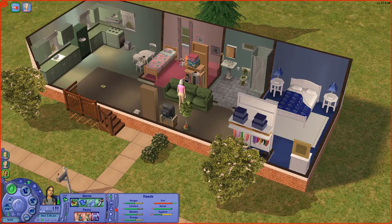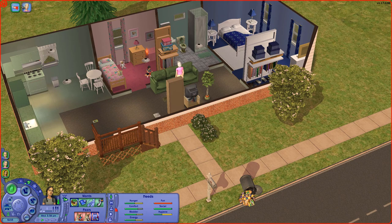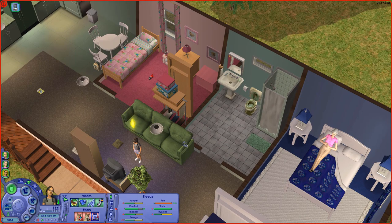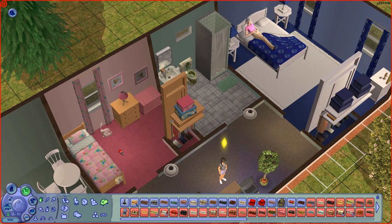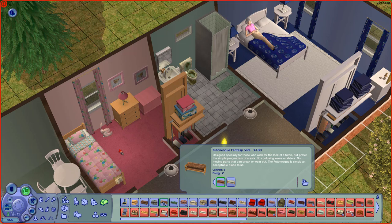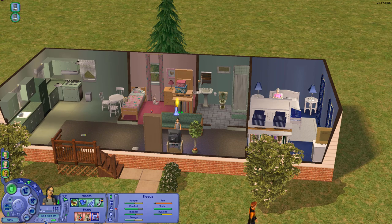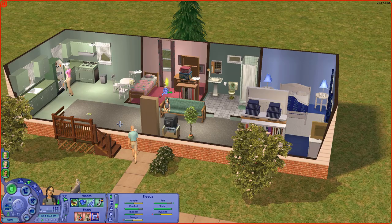Deborah is now home from school. She brought one of the neighborhood girls home, and she desperately needs fun before we can begin to work on any relationships. I'm going to have her go watch cartoons because that gets children's fun up really high. Something is wrong with this couch — they are not sitting on it and can't even sit on the end. I'm going to have to get them a different couch. I'll just buy them a cheap couch so they can all sit on it. Alright, change to cartoons — stop watching and watch again. There we go. Deborah's fun is back up.